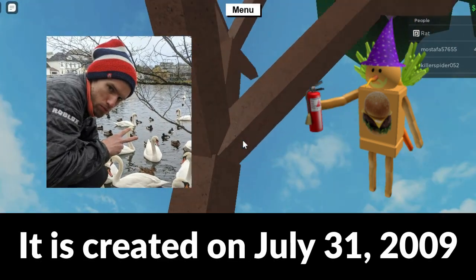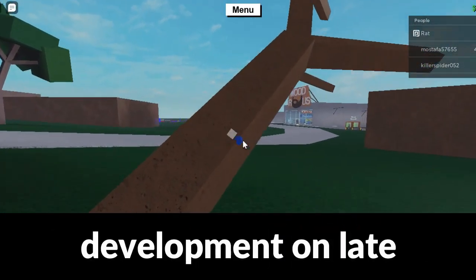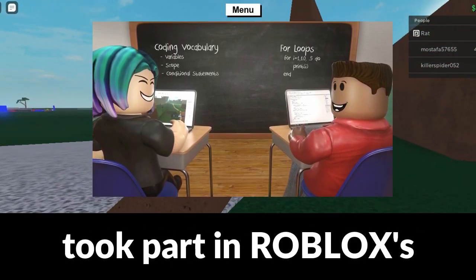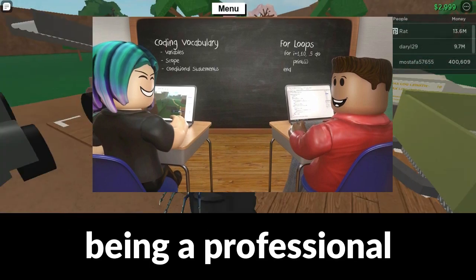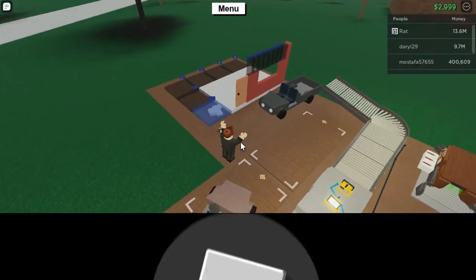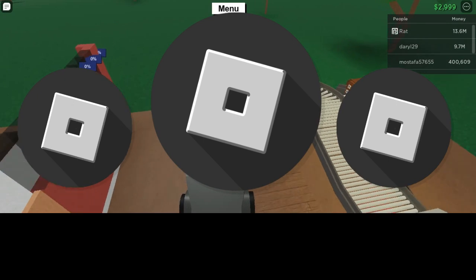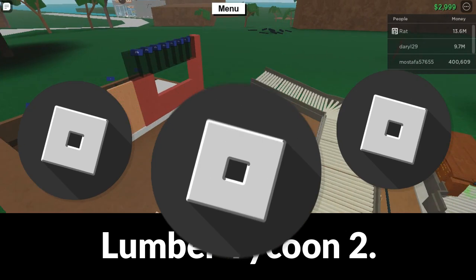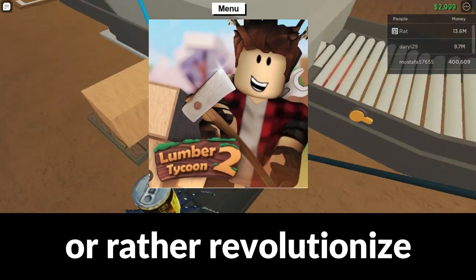It was created on July 31, 2009. However, the game went into development in late May 2015, when DefaultU took part in Roblox's first accelerator program — a professional development program that offers developers an opportunity to work with Roblox themselves to develop and release an original game. The result being Lumber Tycoon 2, the experience that revolutionized the Tycoon genre.